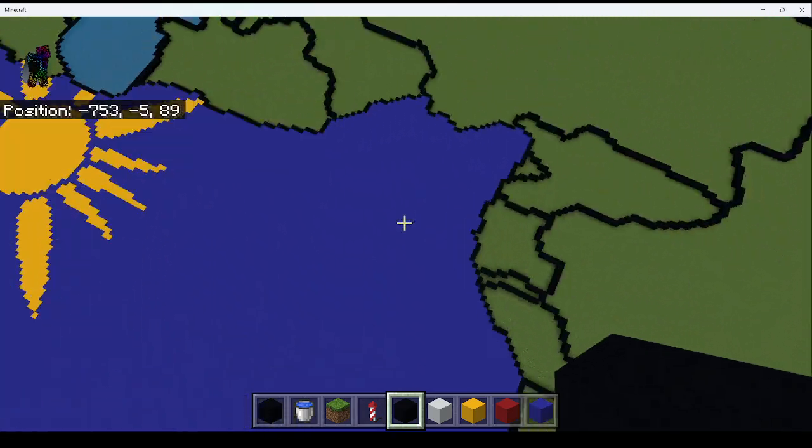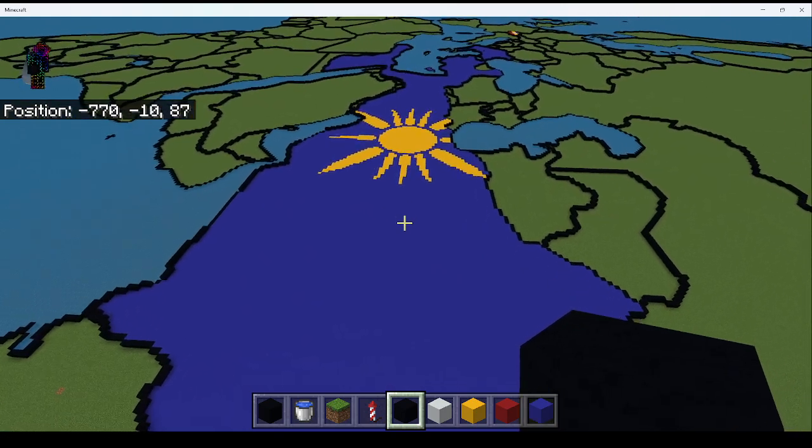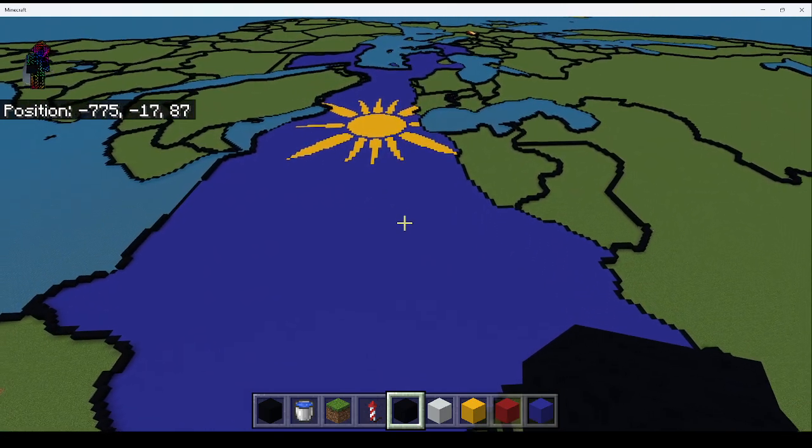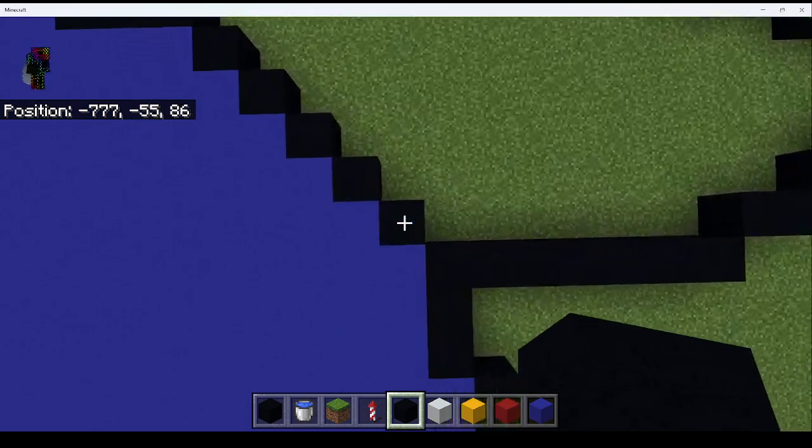Hello guys, today this is part two of how to build Alexander's Empire. We're going to build the northern border as well as the flag.